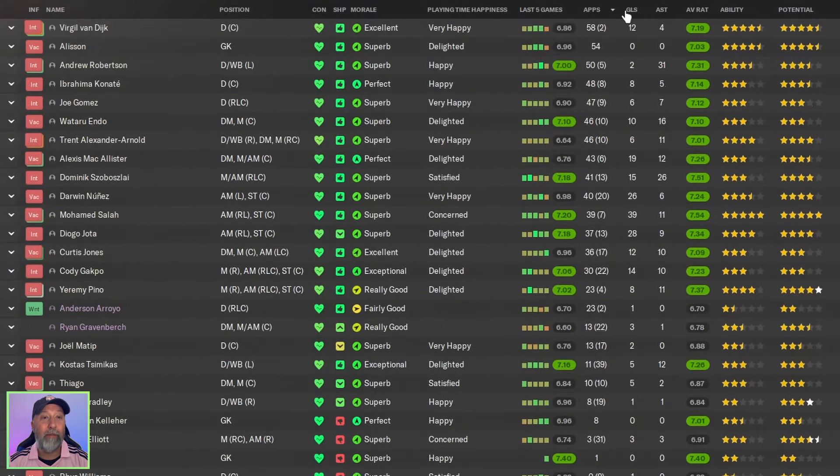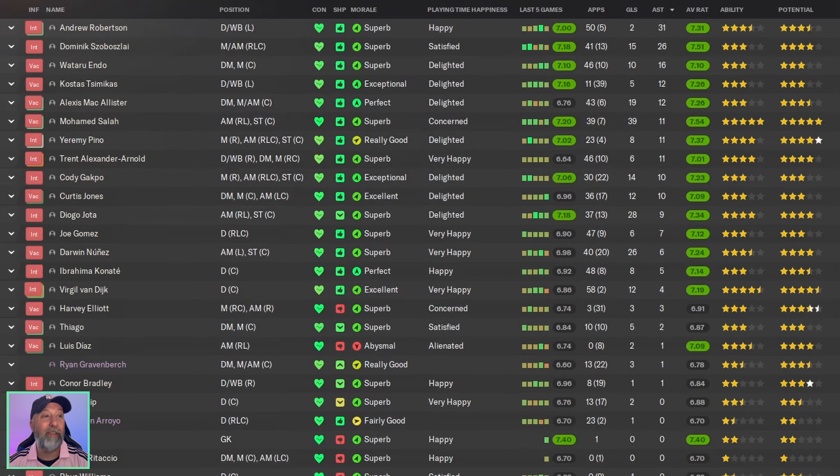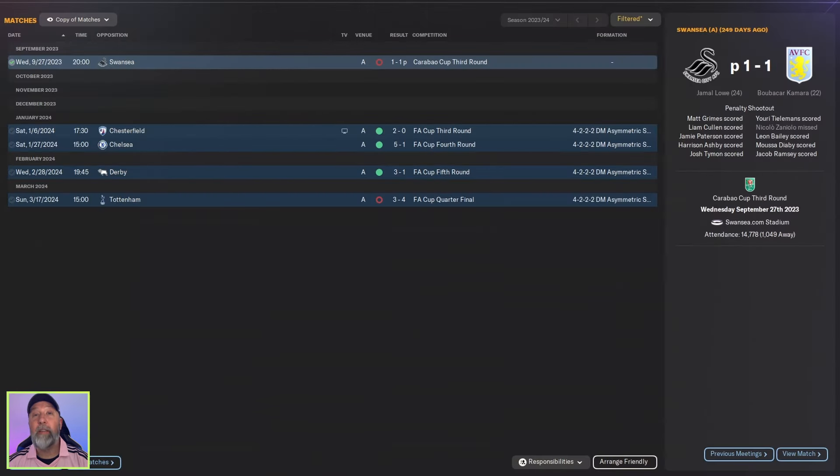For the Liverpool squad, 39 goals for Salah — solid and fantastic. Jota with 28, 26 for another forward — quite the pairing. All the way down to Watoro and others getting 10 goals — crazy. 31 assists for Robertson, 26 for Salah — an insane amount. Muhammad Salah with a 7.54 average rating.